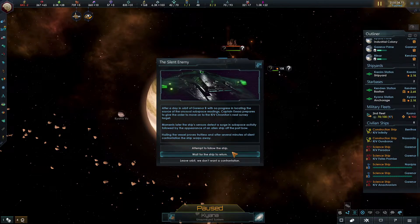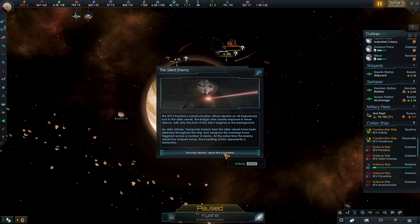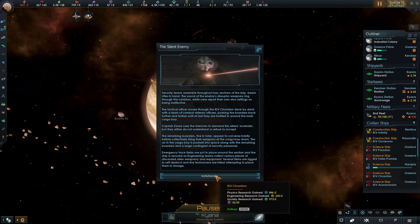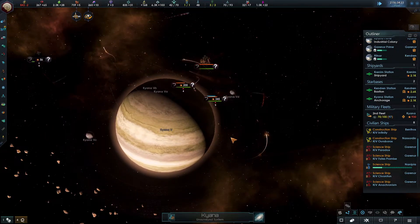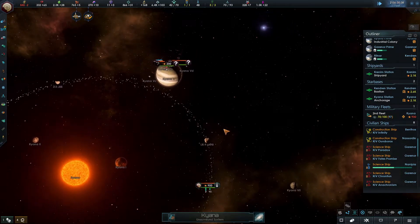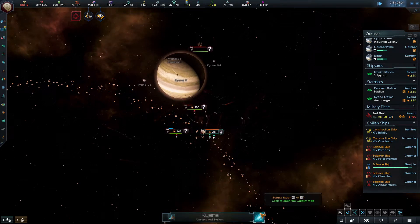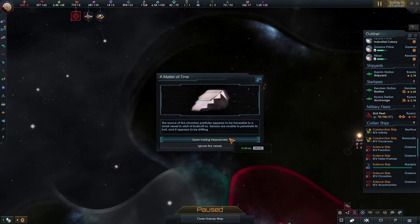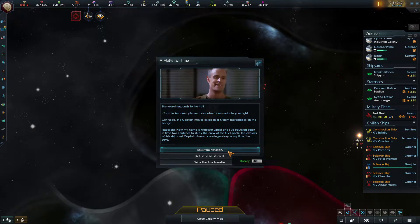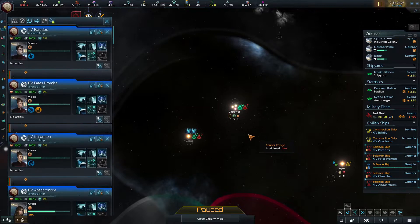Just hang fire for a minute - I want to assess this situation and move in to take out what's here. Let's try and do that now. Attempt to follow the ship - wait for the ship to return. Hail them - security teams repel the boarders. We lost minus 50 influence - I needed that. This is some battle but we're kind of moving in now. Open hailing frequencies - a historian seizes the time traveler. I think we should seize the time traveler because we are the time experts here.